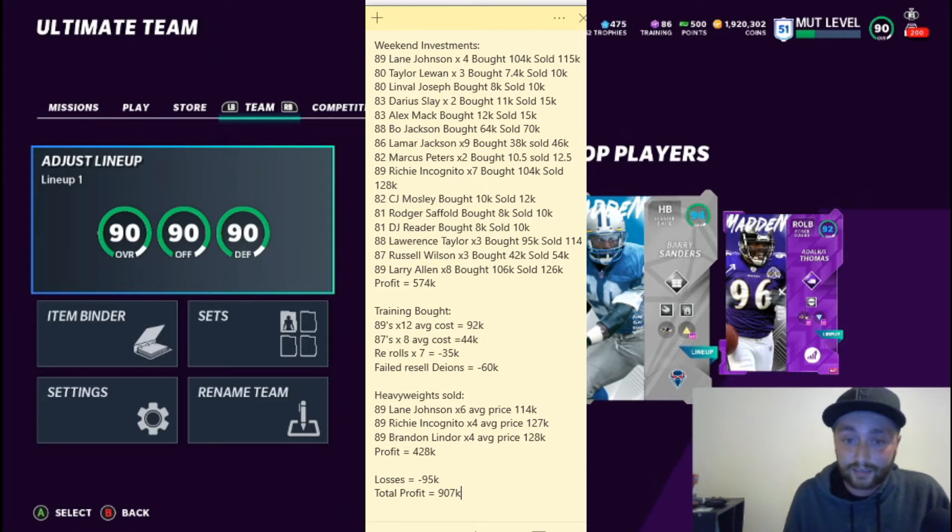For example, the Lane Johnson — I bought them for 104k and sold them for 115k after taxes. So if you're looking at the actual sale price, I probably averaged selling them for about 127k. I normally round down unless it's really close to the top.